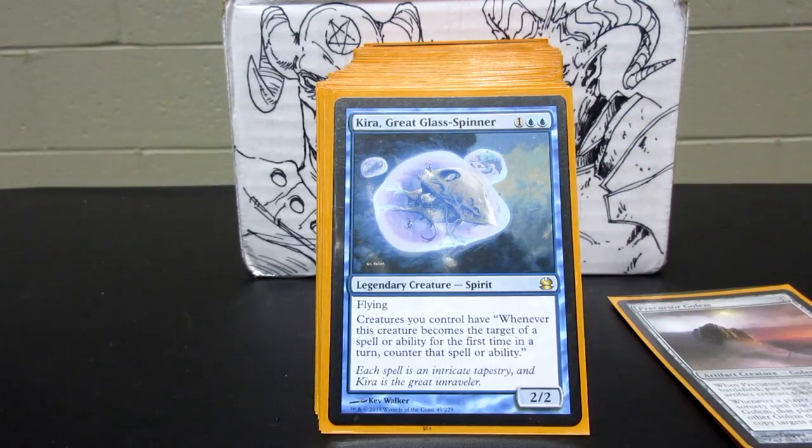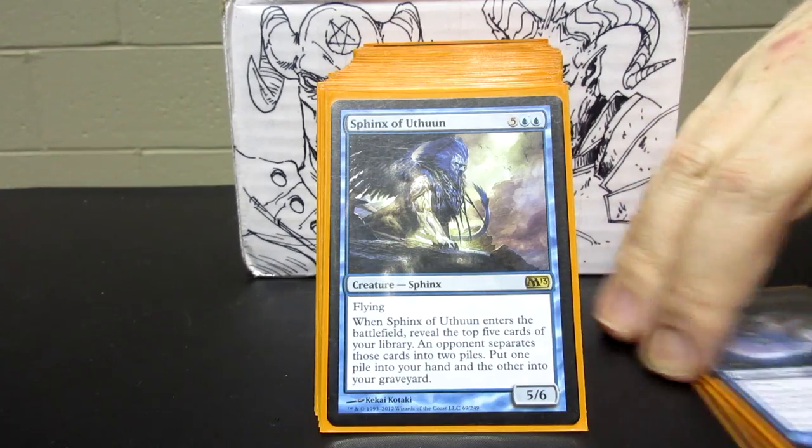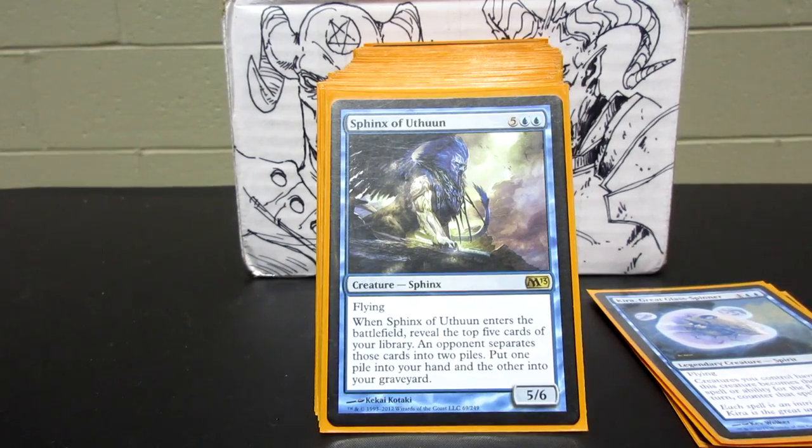Kira is really good for this deck because it protects your creatures from being targeted. Almost every blue EDH deck seems like it could use a Kira in it, even if it's not the commander. And Sphinx of Jwar Isle — being able to Fact or Fiction every turn seems like a really good deal because it just gives you more cards.